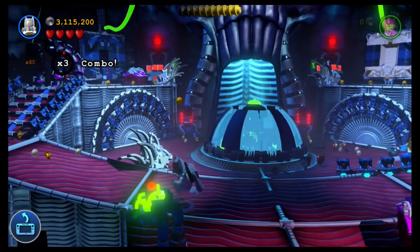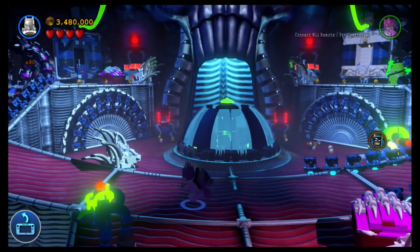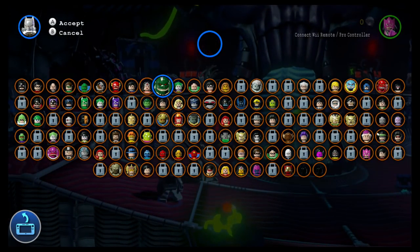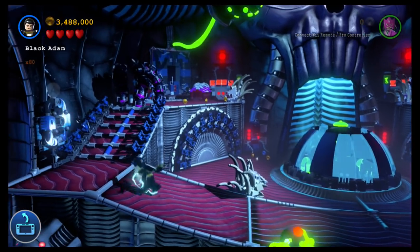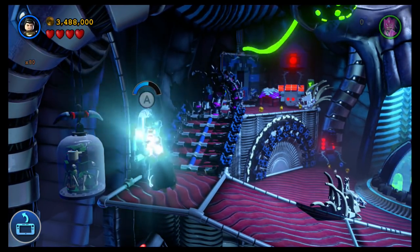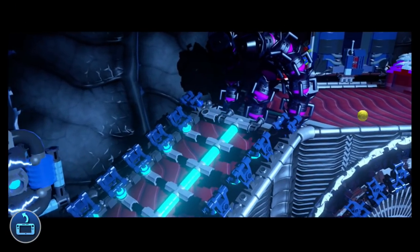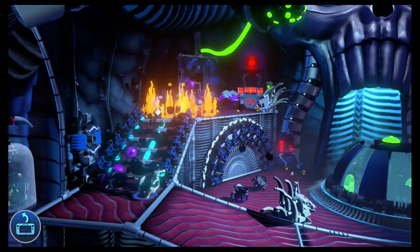So this is the room you want to be in. You can pick any character that handles electricity. I think I have Black Adam unlocked so I'm just going to switch to Black Adam. Batman's electricity suit works just as well. So you trigger this and it's going to trigger the sequence of events here — and this is where the meat and potatoes is.